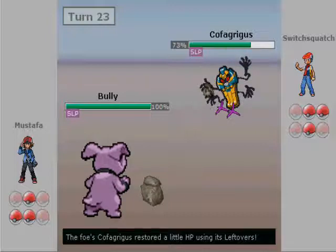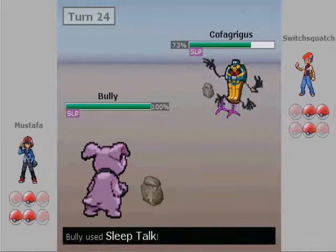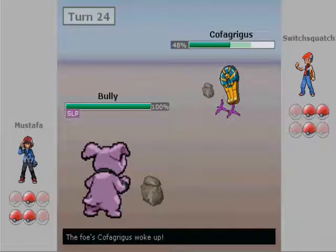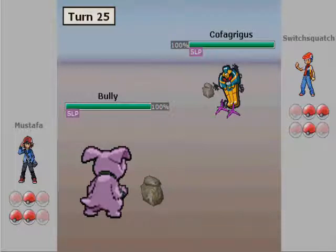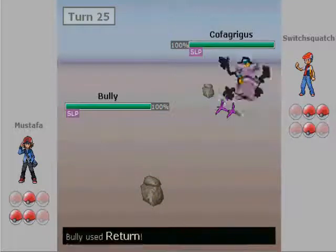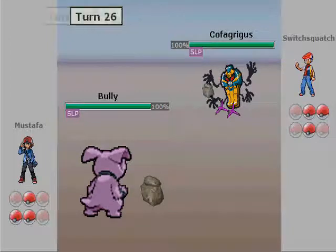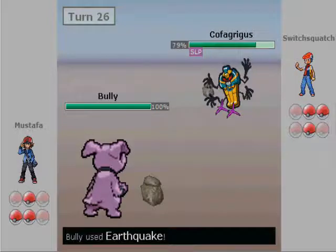I'm going to start going for Sleep Talks. I have Return and Earthquake, hoping for a 1-in-3 chance of getting the Earthquake. I go for Sleep Talk and look at that — I get the Earthquake. That's not like my luck on a regular basis. He wakes up and actually goes for another Rest. At this point it's pretty hopeless, so I'm just going to try and wake up and do as much damage as I can. I go for Sleep Talk and unfortunately get the Return, which goes right through him — obviously he's a Ghost.